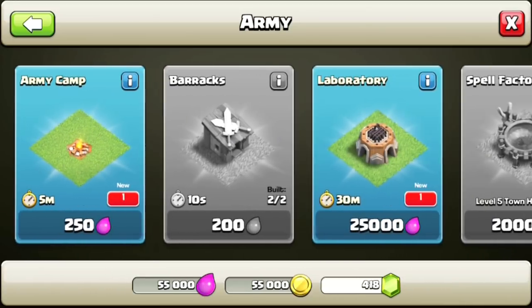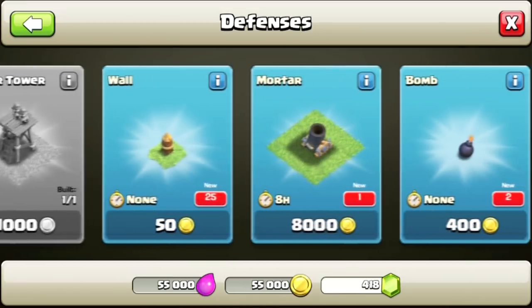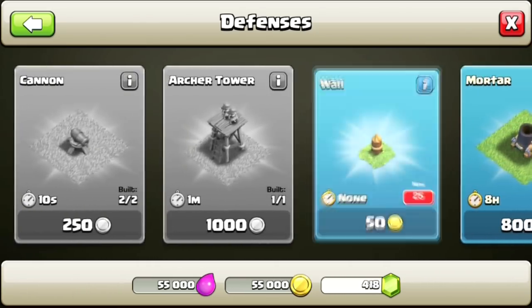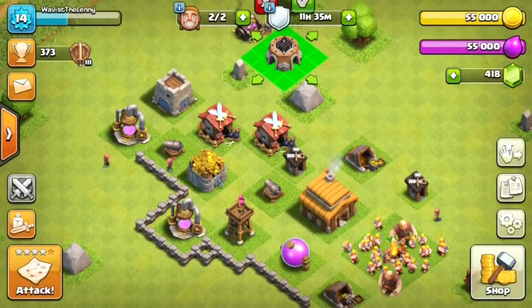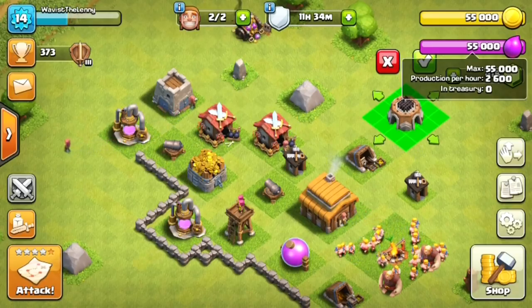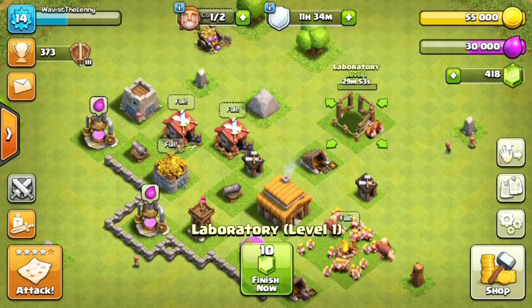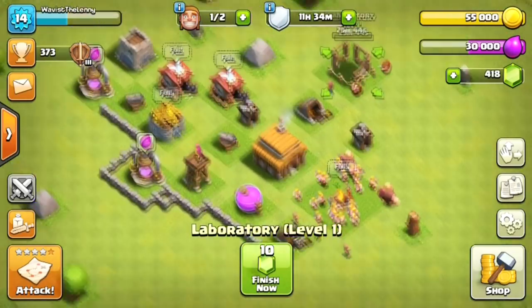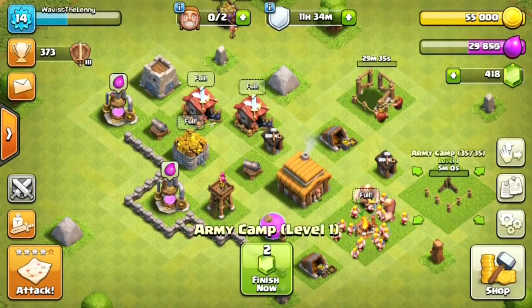It looks like we can get an Army Camp - that is absolutely insane. And the laboratory only takes 20 or 30 minutes to build, I did not know that. We also have walls, a Mortar - I didn't know you get that at this level - and Bombs. We need all of these. I'm going to build the laboratory right here. The reason I want to build it now is because you can put stuff in the laboratory while upgrading other things - it doesn't need a builder to upgrade your troops. And I really need to upgrade my troops.